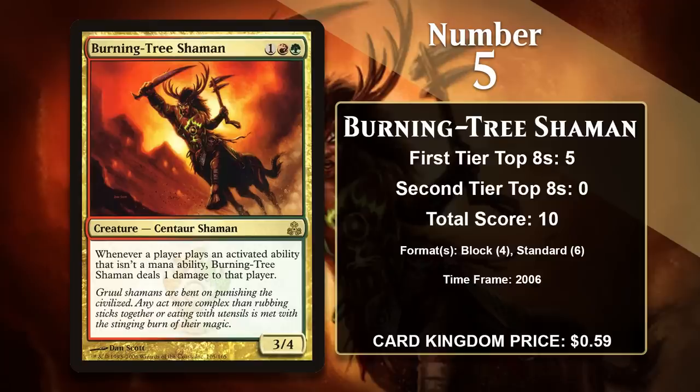At number 5, it is Burning Tree Shaman. This 3-mana 3/4 punishes activated abilities, since it pings a player any time one is used. That, combined with a nice stat line, means the Shaman can really quickly pressure opponents who are reliant on that type of ability. Unsurprisingly, Burning Tree Shaman was played in Zoo aggro decks in both Block and Standard, and it's seen sporadic play since then in formats like Modern and Legacy, but it hasn't actually gained a point since 2006.